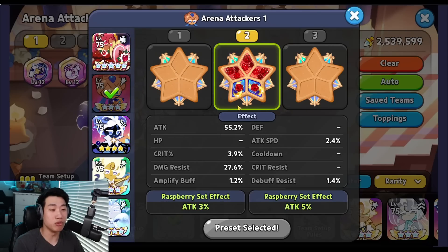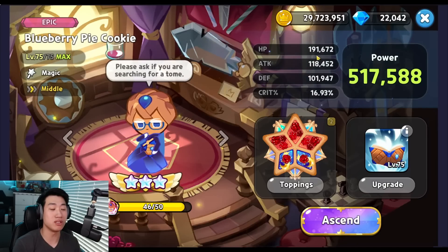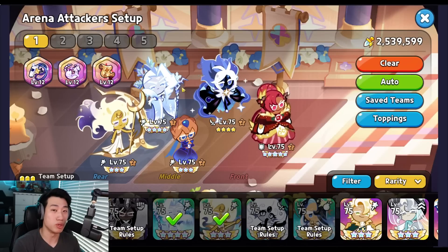Next is Blueberry Pie, using 5 of the Seren Raspberry. No extra cooldown is required. All focus goes onto Damage and Damage Resist — Attack and Damage Resist are the two main priorities here. One important thing to keep in mind is that Blueberry Pie needs to be the highest attacking cookie on the team. The attack stat has to be the first or second highest in order to receive the Whistle buff.